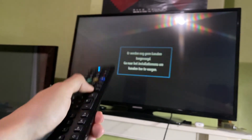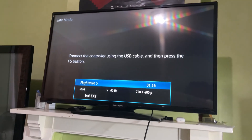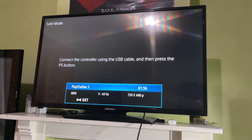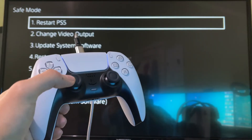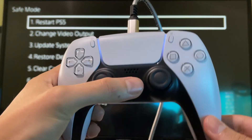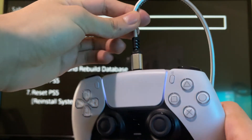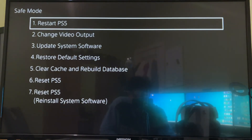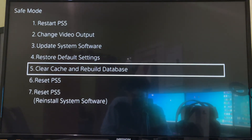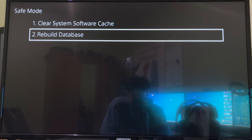You should now see a screen. If you don't, grab your remote and switch your HDMI input back. Once you click the PS button, your controller will be activated — make sure it's connected to your PS5. You'll then get the Safe Mode menu on screen.